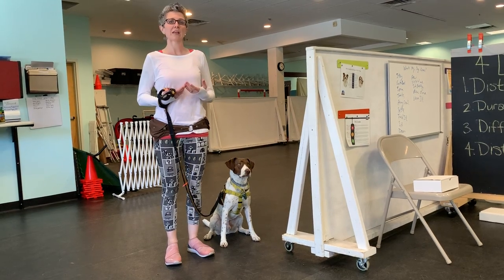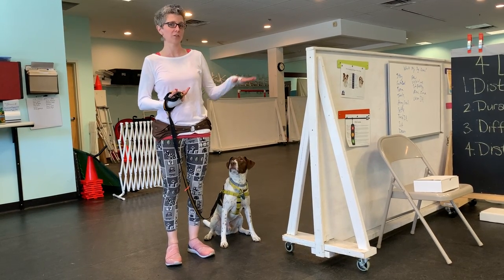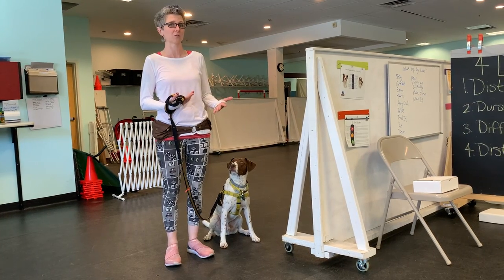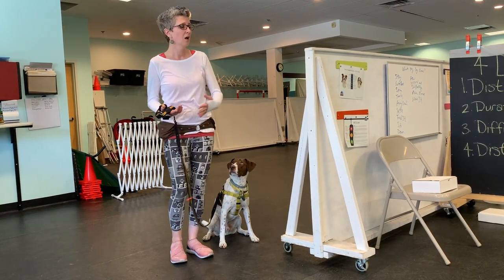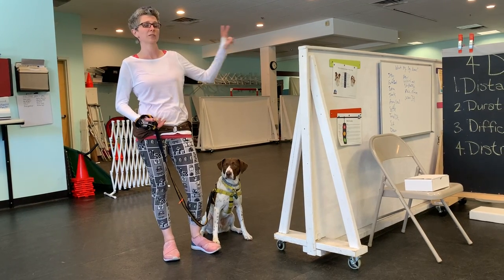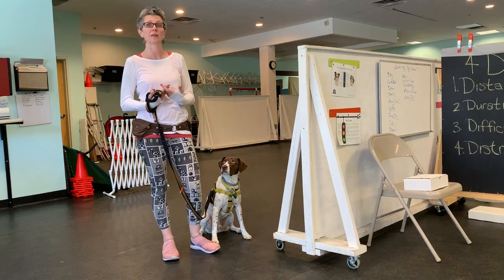What we start working on is combining concepts. The dogs understand the white boxes mean something good could be in one of these boxes. But what we want them to start to do too is keep in mind those corners that we did last week, the heights that we did two weeks ago — we're going to put those two things together.